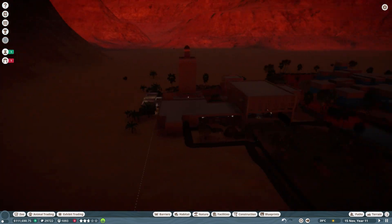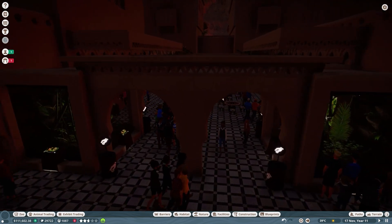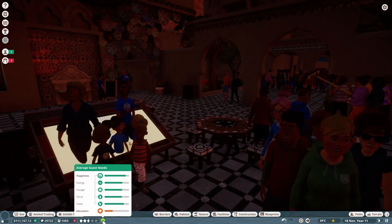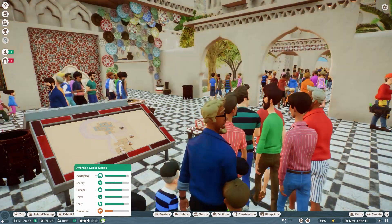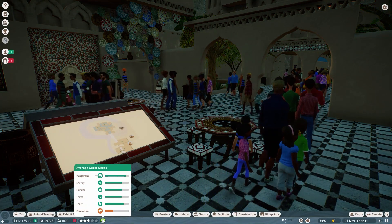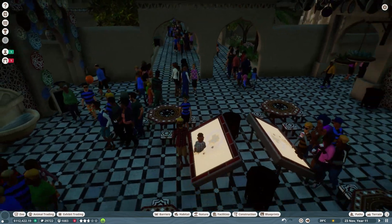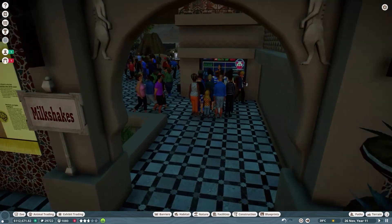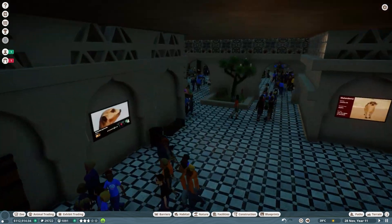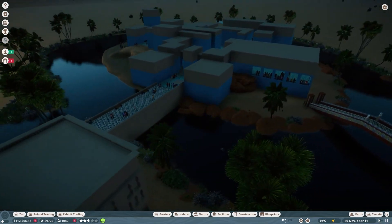Since there's not so much going on with the slow aging of the animals at this point, there just isn't too much to report at the beginning. It looks like our guests are doing well — our guest needs are actually doing great. I'm trying to keep up with putting lots of info centers, merchandise shops, bathrooms, and food everywhere so we don't have to try to fit them in later. Guest education won't be good until we get a lot more animals in — I think it scales up with more animals.